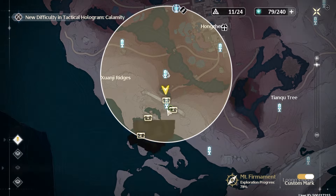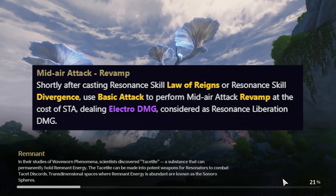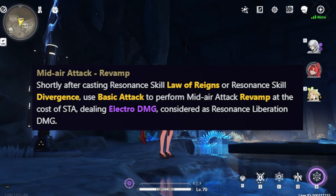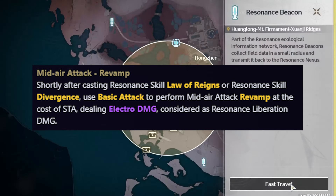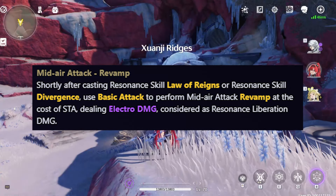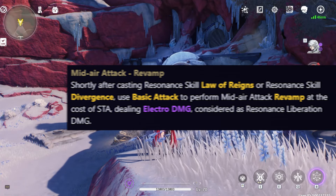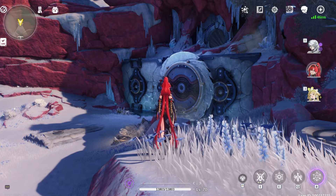Finally, his mid-air attack called Revamp can only be obtained either by using Resonance Skill Law of Rain after entering Intuition and gaining 5 Performance Capacity, or by using the enhanced Resonance Skill Divergence. After that, you use a basic attack to perform the mid-air attack Revamp, which costs stamina, deals a lot of electro damage, and is also considered resonance liberation damage.